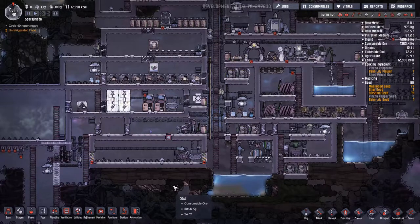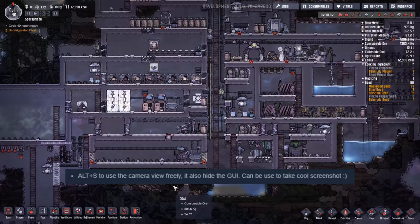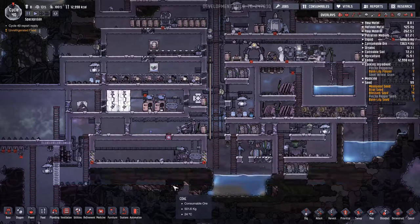Welcome back Duplicant folks, I'm Gaming Dad and we're playing Oxygen Not Included. I'm reading from Beginner's Guide How to Duplicant by Zervo. Alt plus S to use camera view freely — it also hides the user interface and can be used to take cool screenshots.